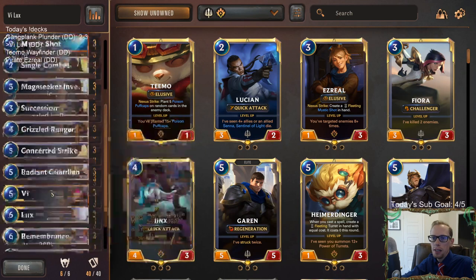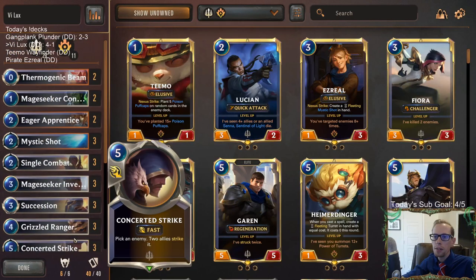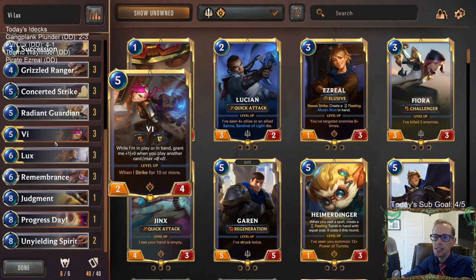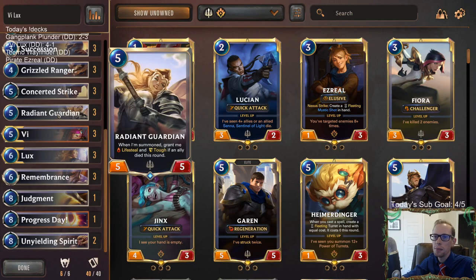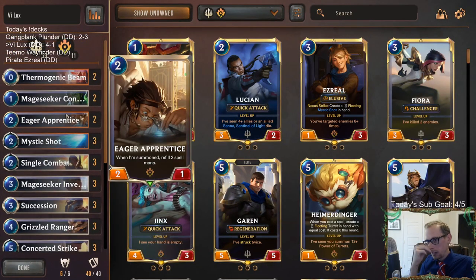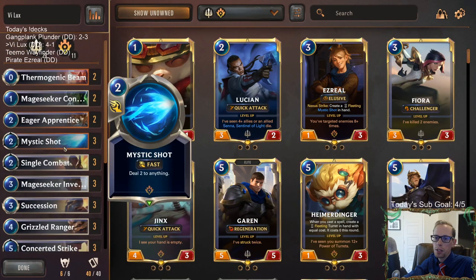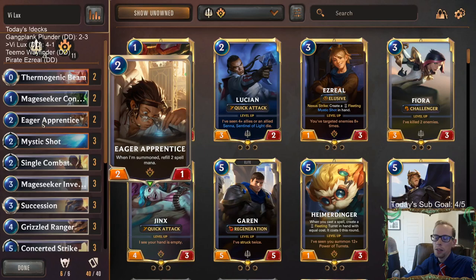I could have played it safer going with Single Combat, Single Combat, Mystic Shot against the Ionia deck. I guess I should have just done that - could have been safer. But yeah - Unyielding Spirit on Lux is still great, Vi was really good, Radiant Guardian is awesome, and I like having all these Concerted Strikes and Single Combats. I did really like Eager Apprentice - being able to have turn two Eager Apprentice get you to Remembrance, and sometimes having Eager Apprentice die on turn three and then having five mana Remembrance - and if we turned on a Radiant Guardian like that, that's pretty awesome. Turn three lifesteal Radiant Guardian with Eager Apprentice on turn two.